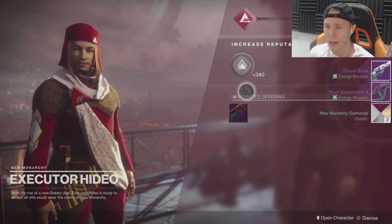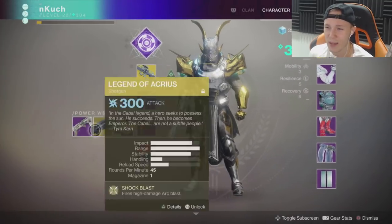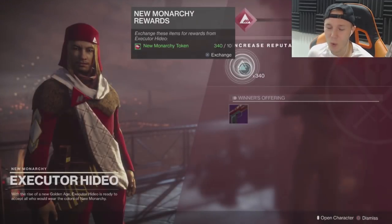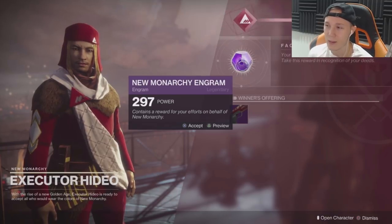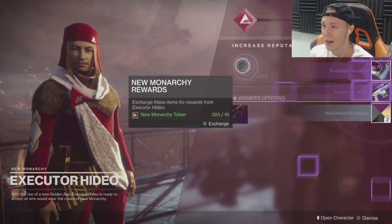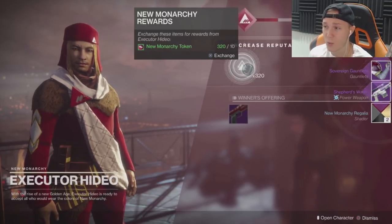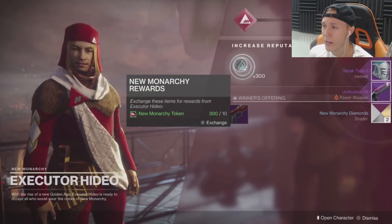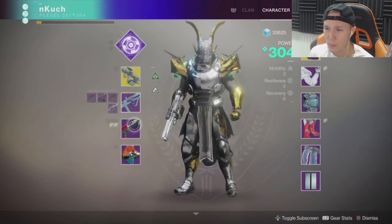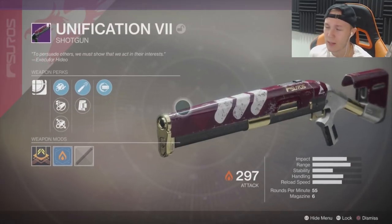I'm kind of bummed out because I think all these are dropping at 297, which is pretty damn shitty. I know I could wait 30 minutes and get stuff to drop at a higher power level, but honestly it's not even worth it — I'm here doing this video. We got Gauntlets, we got the Shepherd's Watch sniper — I still haven't used that yet. The gauntlets look pretty damn fantastic. Character type two, Unification number seven — is that a power weapon? Okay, that's the shotgun.